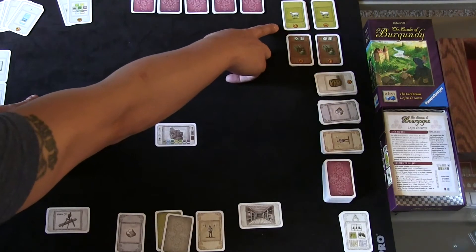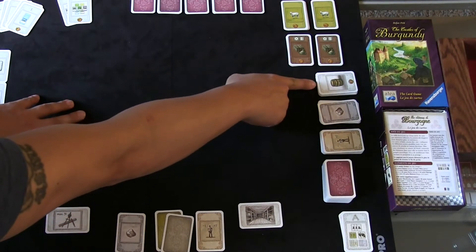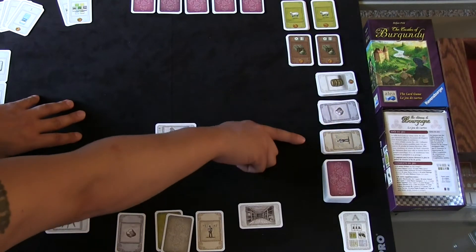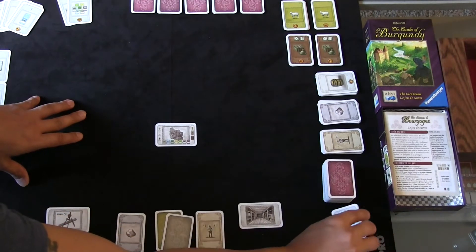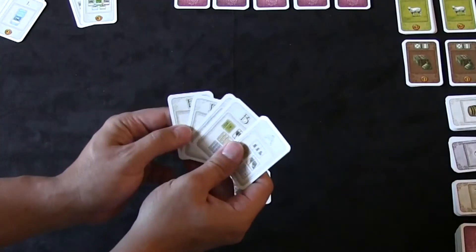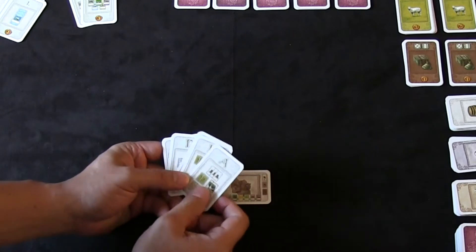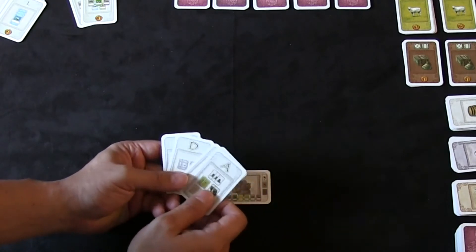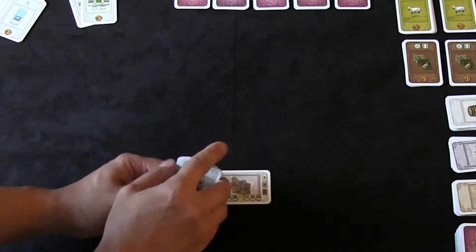We're going to be playing against an AI called Aaron — an Almost Real Opponent. To set up Aaron, you take the action cards, which are the red cards, and build five piles with three, four, five, six, and seven cards in each. Those make up Aaron's estate and how he scores throughout the game. We have the animal decks split into two equal piles, the goods decks done the same, your victory point cards, silver, workers, and the main action card deck. The round indicator goes from round A through E, and once we finish round E, the game is over.